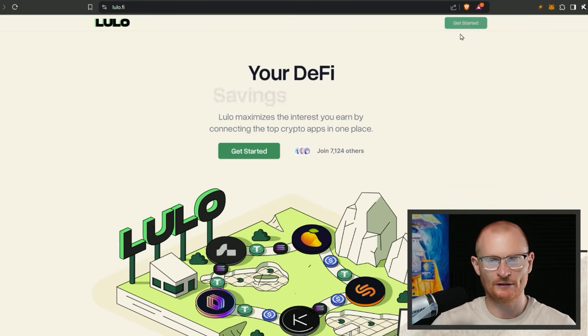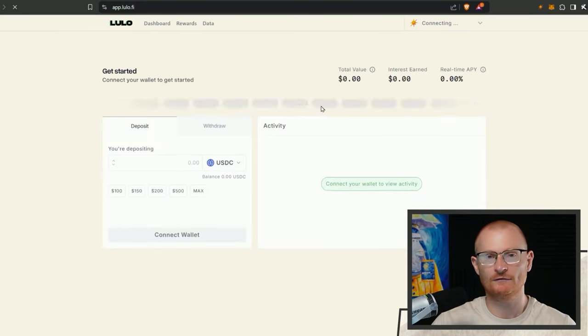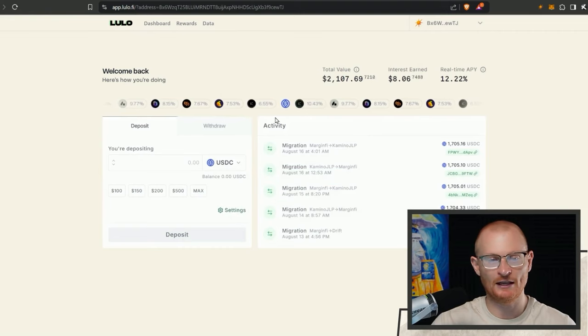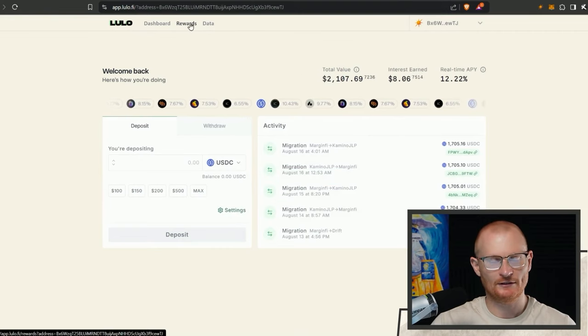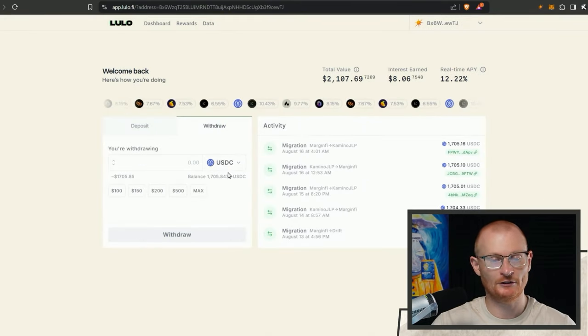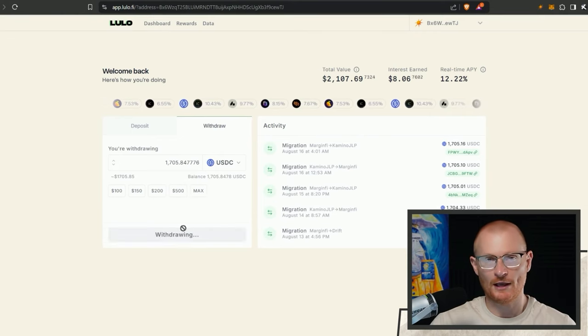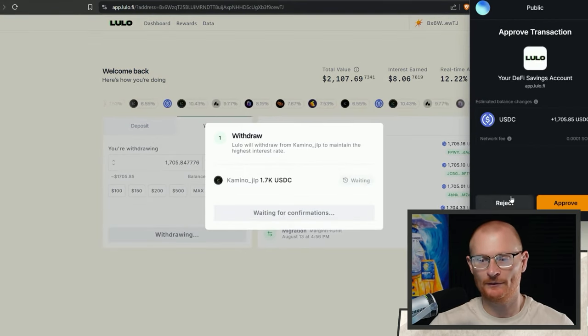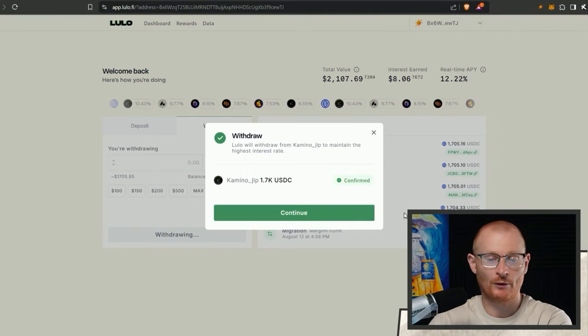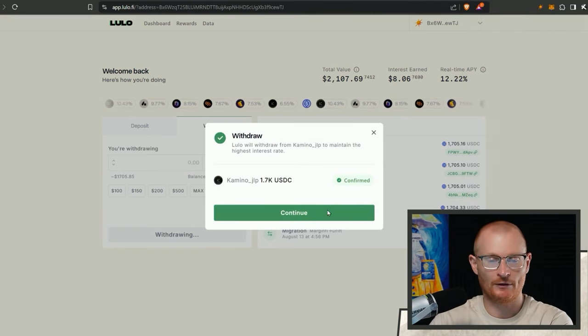If you don't have ten thousand dollars you don't have to do any of this - nothing is financial advice. It looks like I've only got USDC in here so I need to actually withdraw this and convert it into pyUSD. I'll withdraw and swap it over, then redeploy it because I'm starting to feel that pyUSD is more what I want to hold.